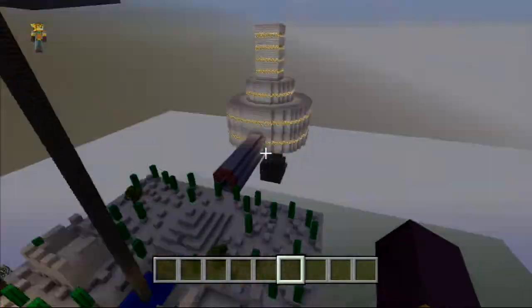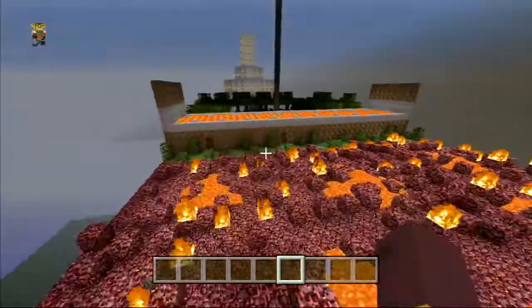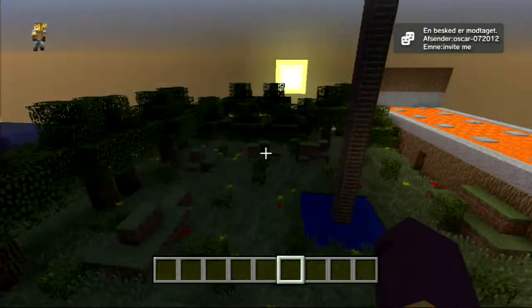Blue wool, and get it to a base. And this is the fire lava place. This is the normal terrain.